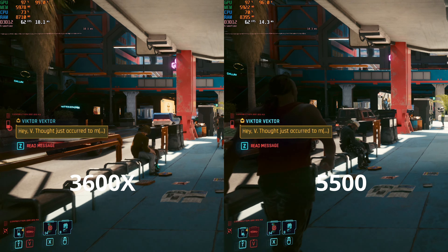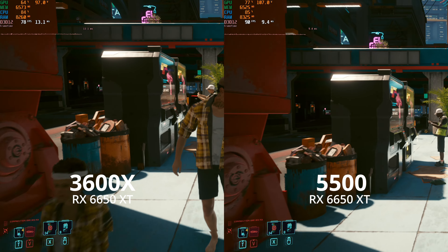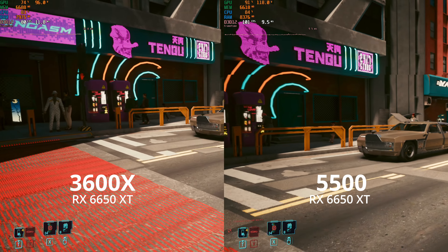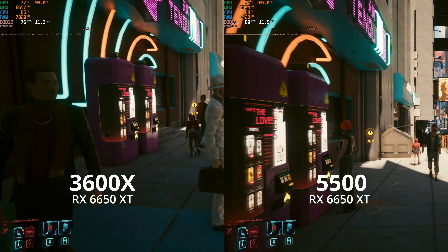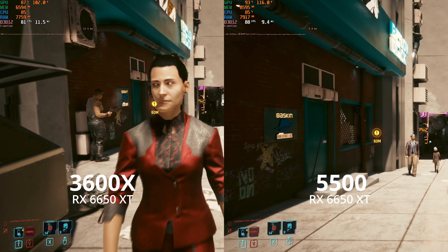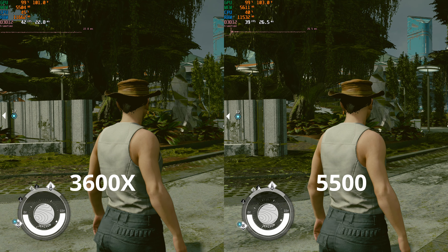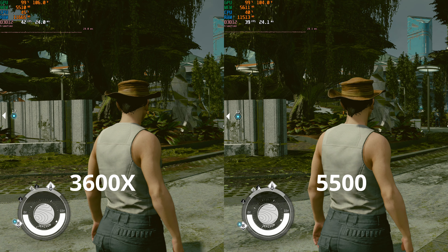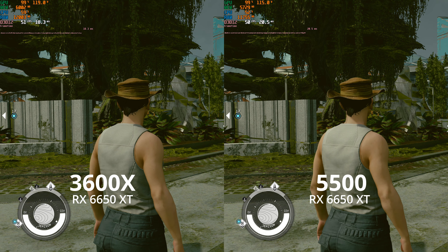Let's increase the GPU horsepower and see if any differences emerge. Turns out they do. Neither card is able to max out the RX 6650 XT at 1080p high preset, but the 5500 is consistently 10 to 20 FPS ahead of the 3600X now. In the Starfield standardized benchmark in New Atlantis, the 3600X is just about 3 FPS ahead of the 5500, though if we turn up the GPU power with the 6650 XT, that lead tempers to just 1 FPS.